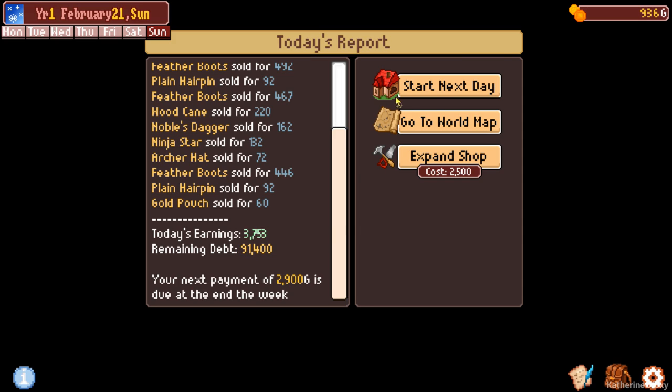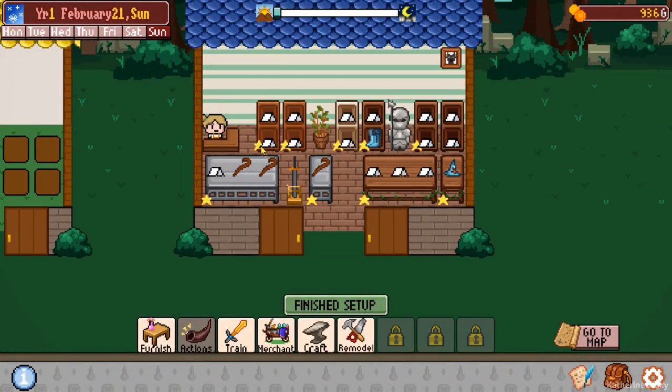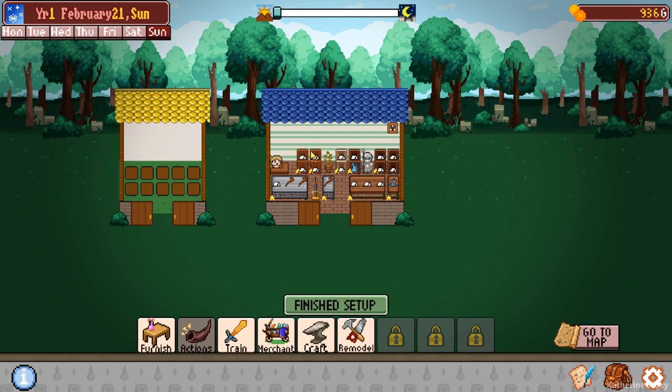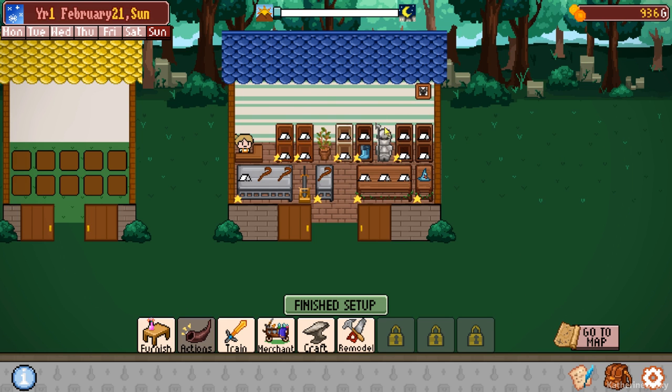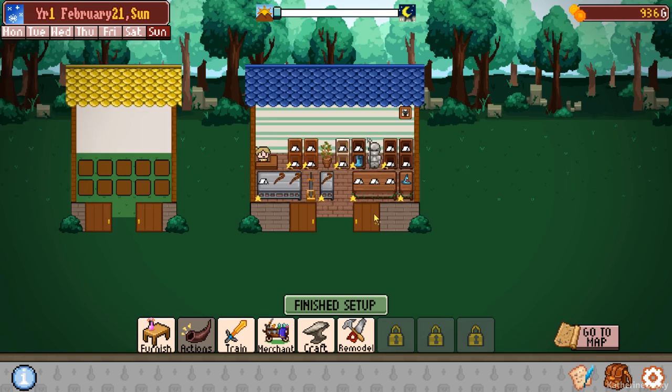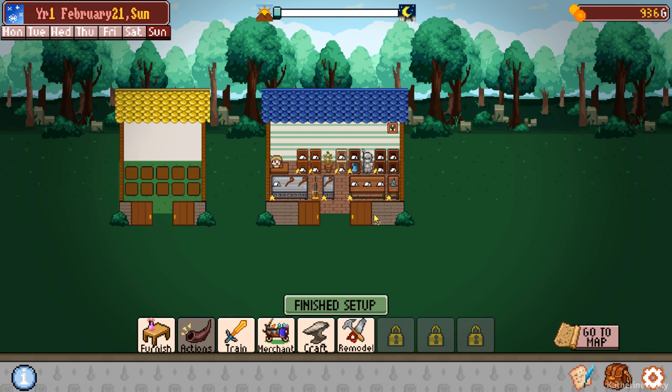We actually have quite a few items left. And I'm wondering if that's just because the prices are now too high. Because these items - like this thing - is now 435 gold. And I'm wondering if the customers take into consideration the boosts from various things, and anything on top of that may actually really dissuade them from buying. So we'll think about that for the next time.